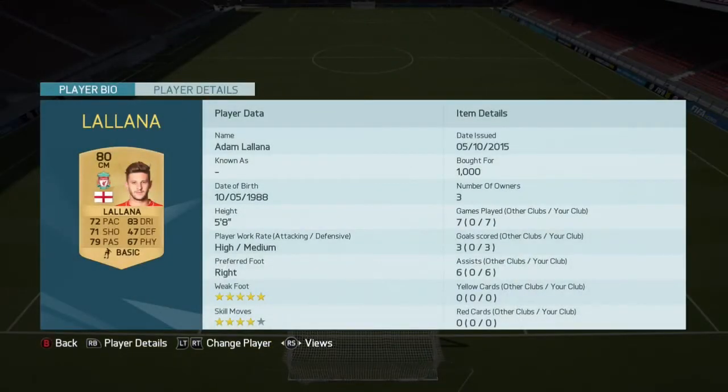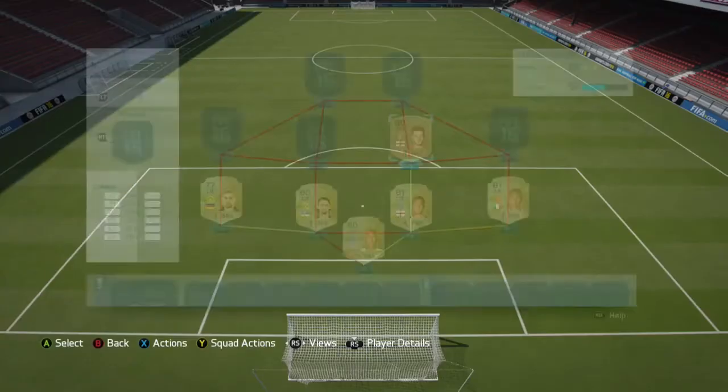One of the centre mids is going to be Lallana — 5-star weak foot, 4-star skill moves, 72 pace, 71 shot. I think he's an all-around player. On FIFA 16 he's got a bit of an upgrade, and I think he's so sick in this game. I think he's the best associate in the Premier League.